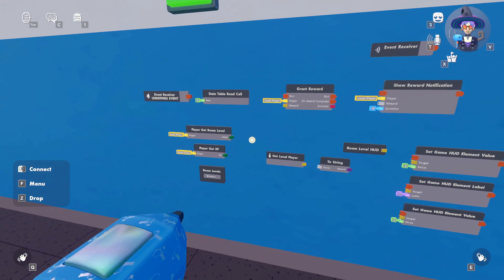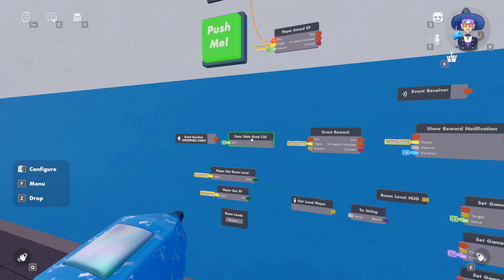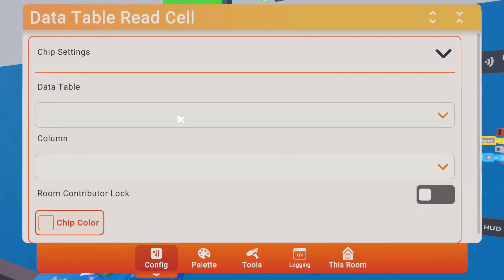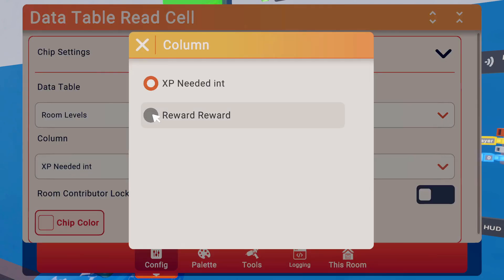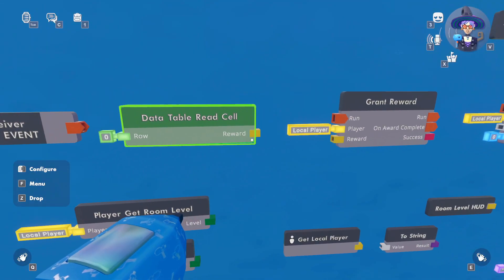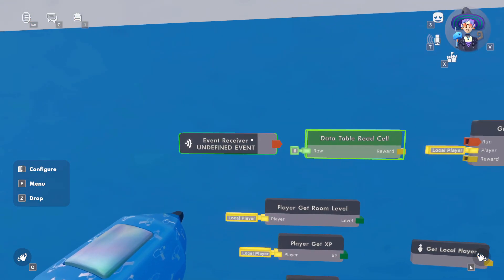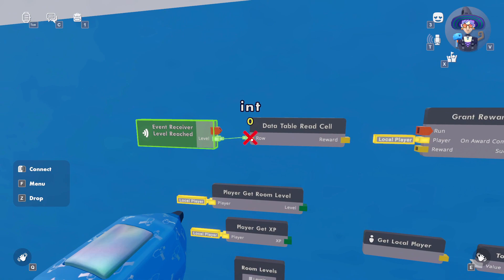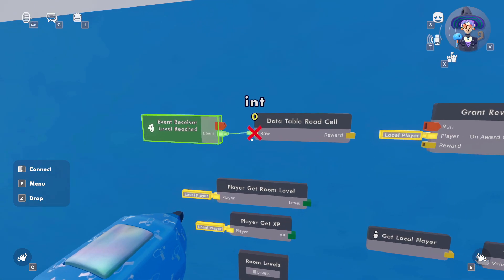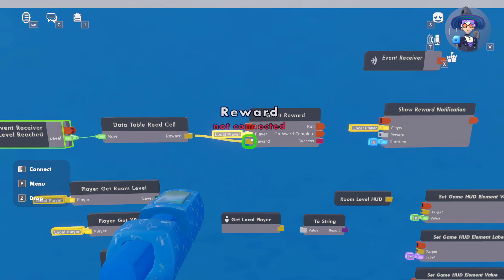Now let's wire everything up. For the data table read cell chip, we want to read the room levels table and look up the reward column. You'll notice a reward node gets added to the chip. The event receiver will be set to 'level reached,' so every time we reach a new level it looks up the current row and the reward column and grants that reward.